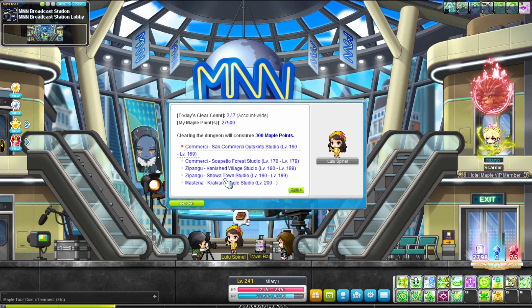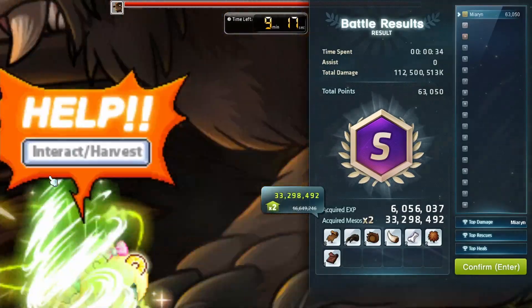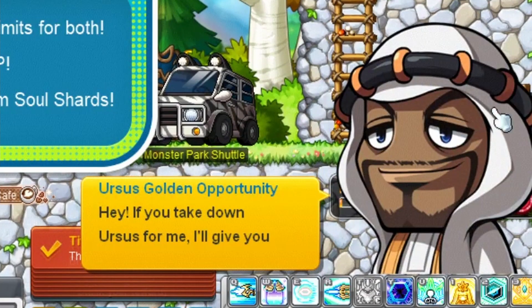Maple Tour is entered here with 2 entries per day, and another 5 for real money — get meso at the end of the week. Ursus is available for meso past level 129, with double meso at certain hours. Be sure to Google the times as they change — an NPC tells you when you log in at the right hour.